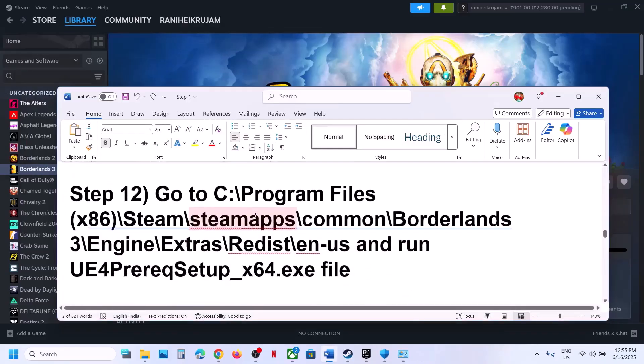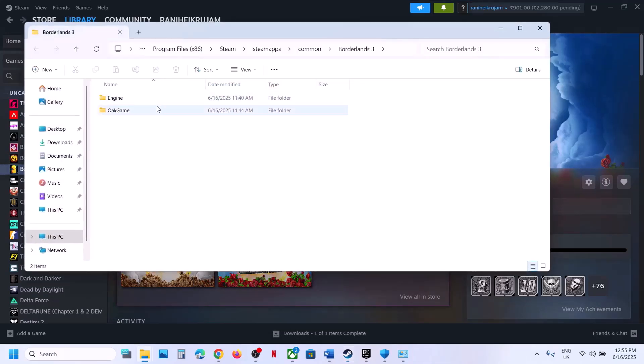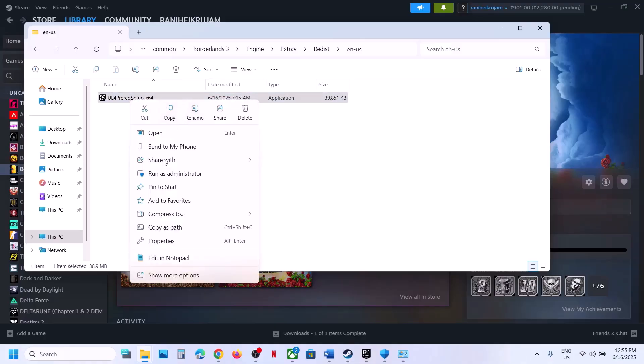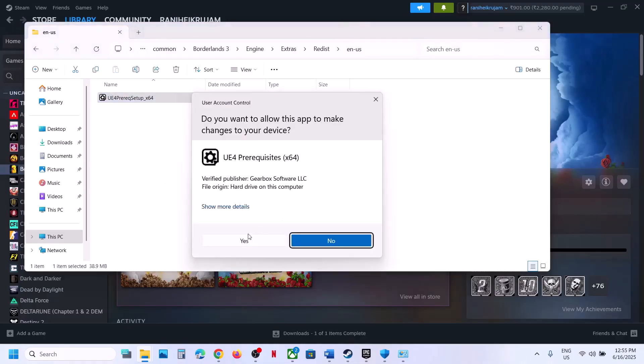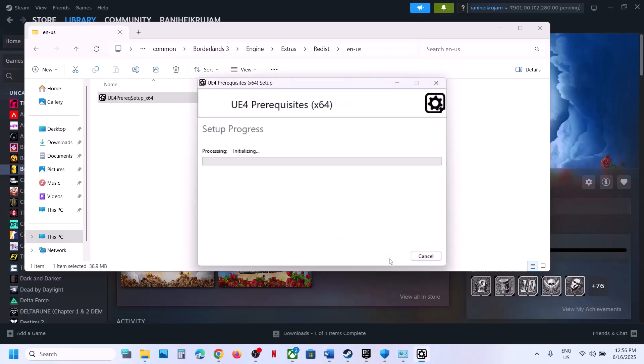The next step is to go to the game installation folder, right-click and Browse Local Files. Open the Engine folder, then Extras, Redist, en-US — and here you'll see a setup file. Right-click it and Run as Administrator, click Yes. Click Agree, then Install and let the installation complete. Once installed, launch the game and check.